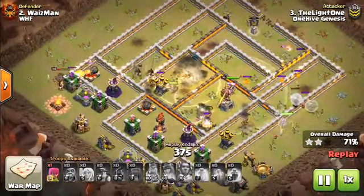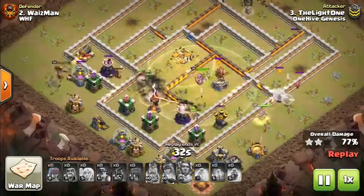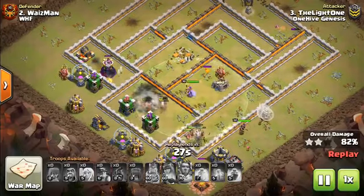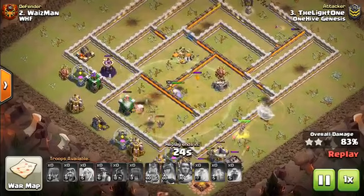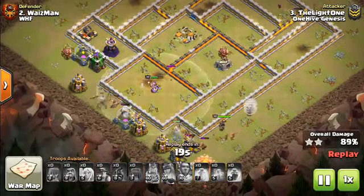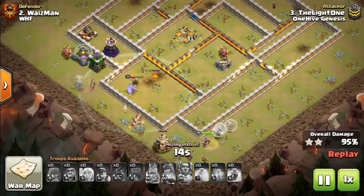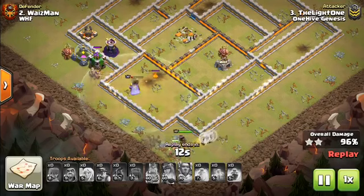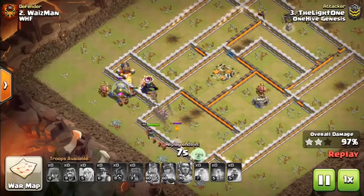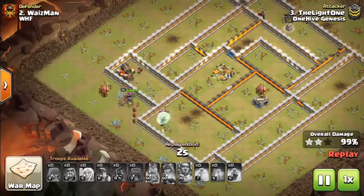One of the things that makes miners so powerful at Town Hall 12 is the Giga Tesla — when the Town Hall explodes, miners duck down quickly enough to avoid it, and that's something no other troop can do. Balloons and hogs are going to get killed by it, assuming there's no Warden ability to protect them. This means miners are one of the unique troops where you can save the Warden's ability for use elsewhere as needed.